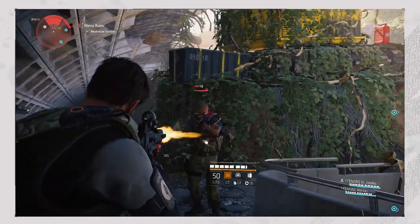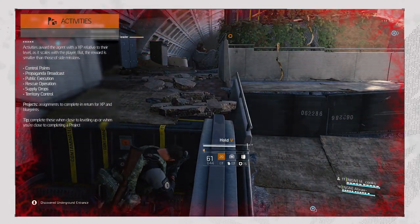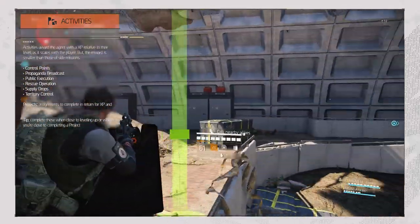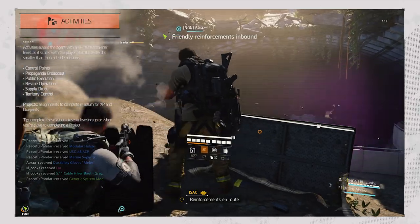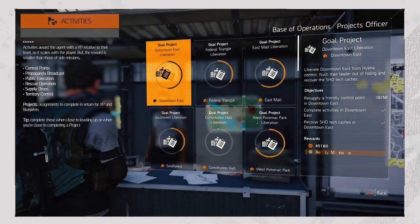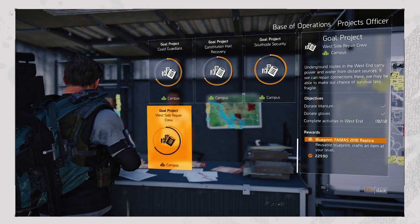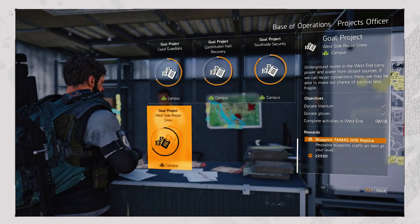After or in between side missions, you can complete activities. Activities include open world events like capturing control points and completing random activities like preventing a public execution. Similar to side missions, these also scale with the player's level, although their reward is smaller. Completing these is best done if you're close to leveling up or if they tie into projects, as you can kill two birds with one stone. Projects reward you with XP too — you need to complete specific objectives like preventing a public execution, donating materials to the control point officer, or donating your gear. Always check if you can donate weapons and gear you don't need to the projects officer before selling or deconstructing it, giving you a little extra XP in between leveling.